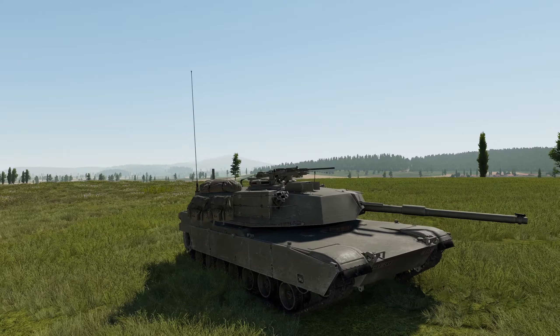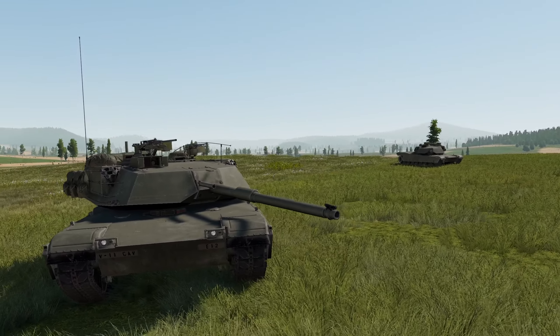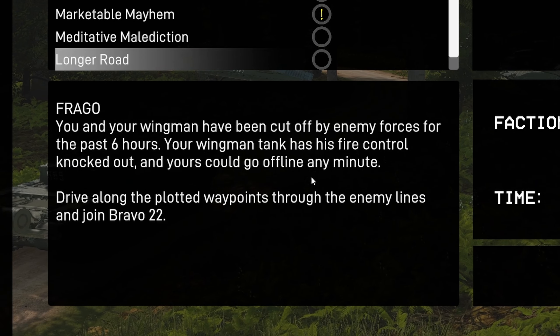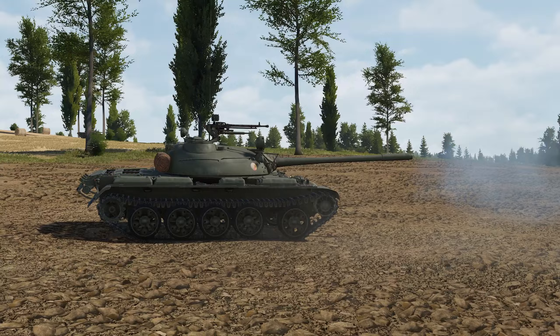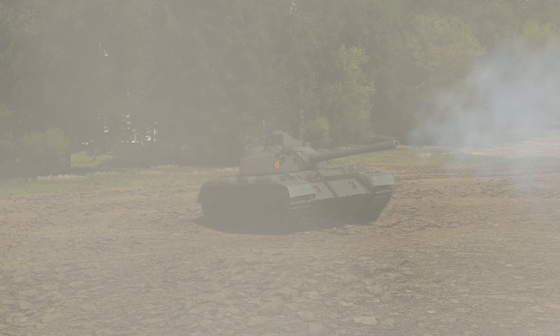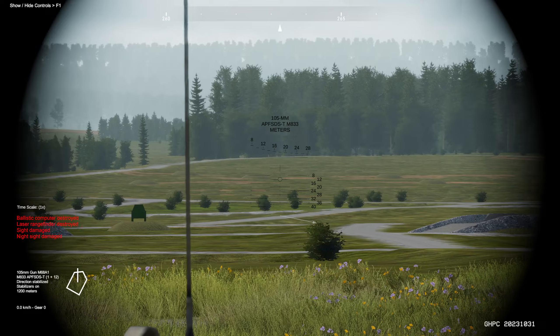This is a new one: mission designers can now implement a chance for your vehicle components to break. I'm going to assume that this might mean your laser rangefinder or the day and night sights — mostly speculating based on the mission briefing in the newer mission, where there's a chance that something could go wrong. This could also mean that vehicles in the game already have broken components like the fire control systems of your wingman's tank. Moving forward, mission designers can add the chance of breaking components.